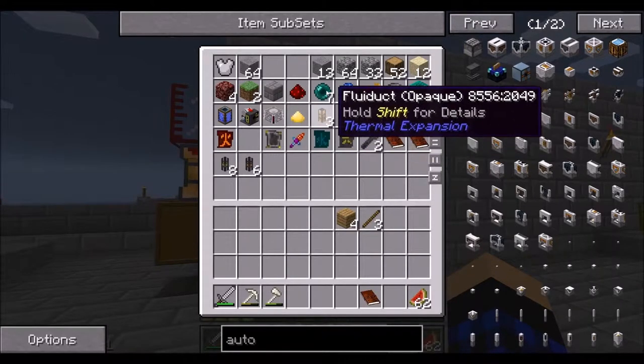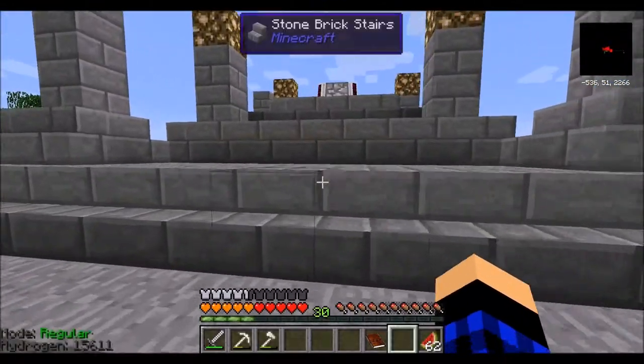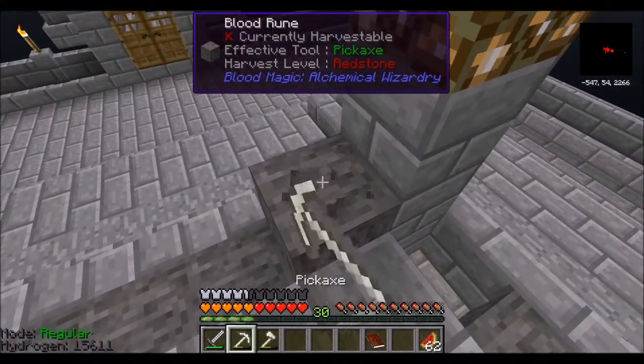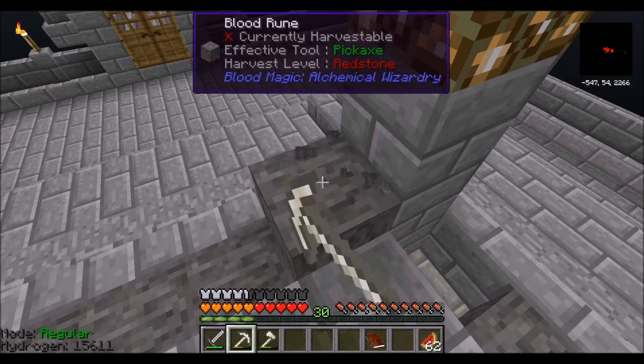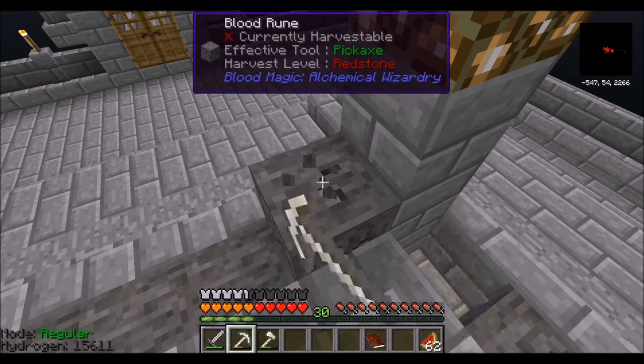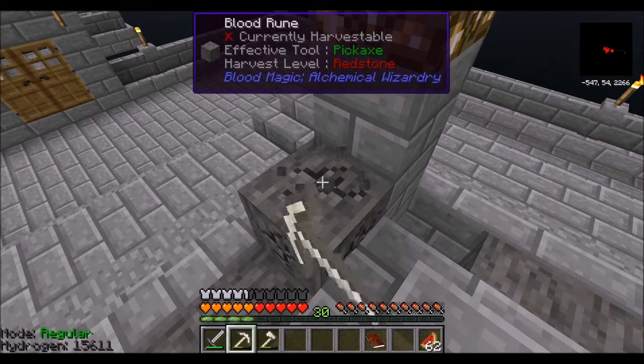We're going to wind up losing it, so we're going to have to make one more. I'm going to put an orb in there, so let's just pick this and get it over with. This pick will never get it, and I'm not making a diamond pick to get it. I'd rather lose it just to get it out of the way. I'm going to make a better pick, but I don't feel like making one. I'm being lazy.